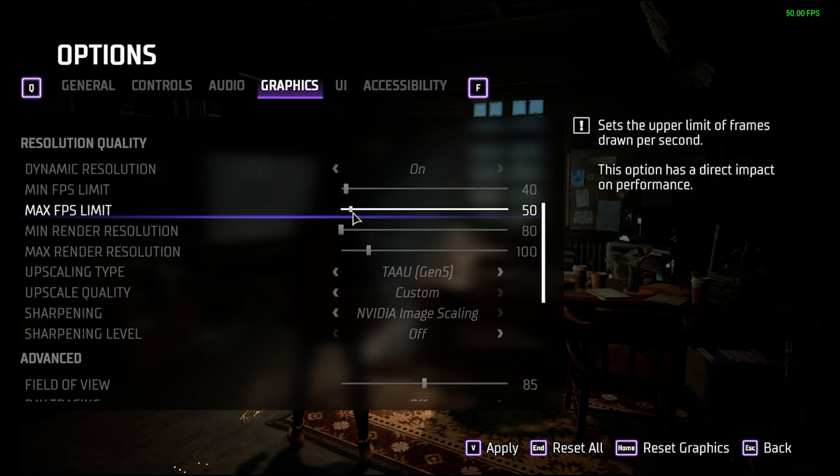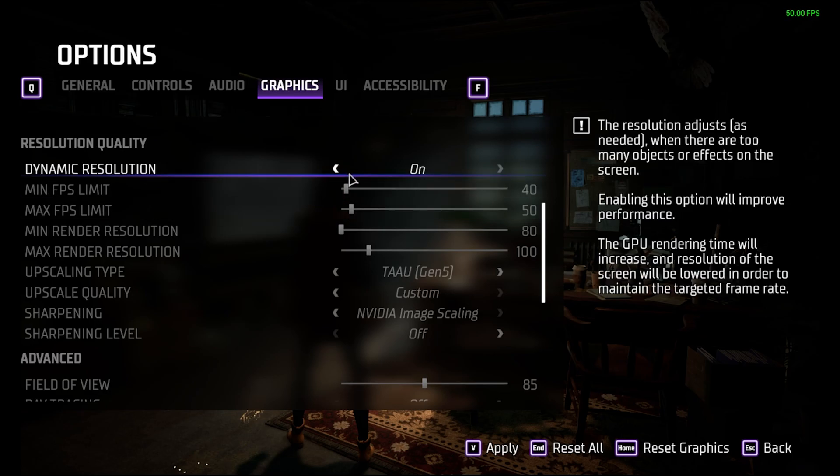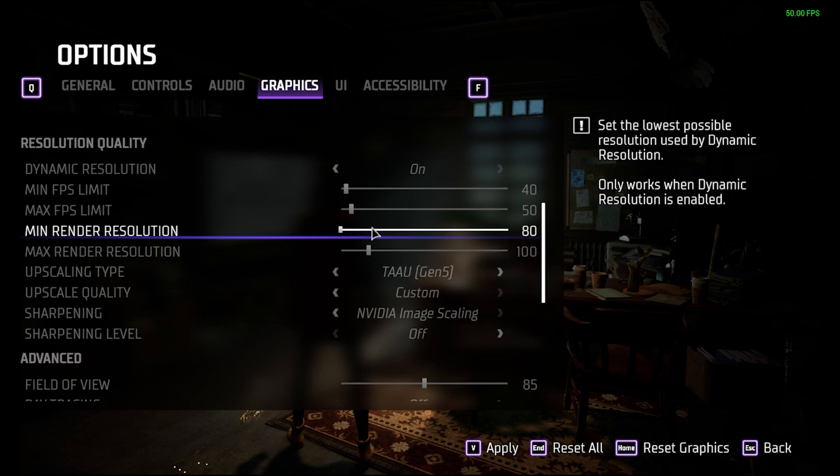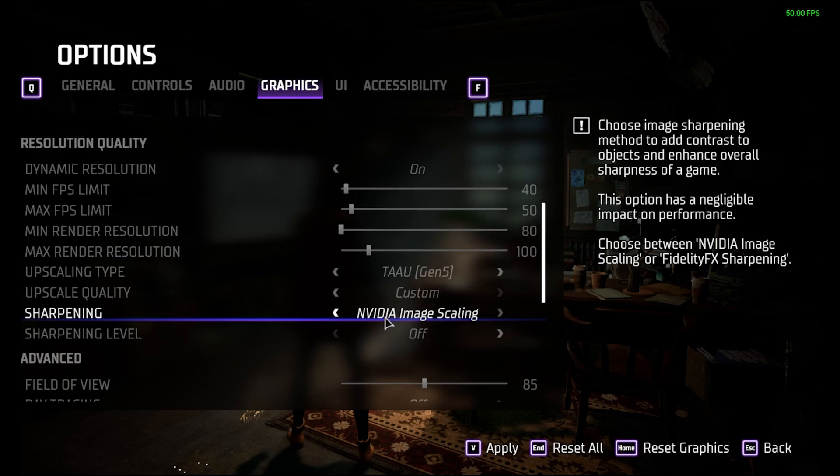But if you use dynamic resolution, then in those 20 FPS situations, we can have the engine render at a lower resolution and then do a smart upscale. With that, we can usually get all the way to 40 FPS just by rendering at 80% resolution. The exact min-max scales available depends on your FPS limits and your window resolution. The image is a little blurrier, of course, but with smart image sharpening applied to the upscale, it actually still looks quite good.